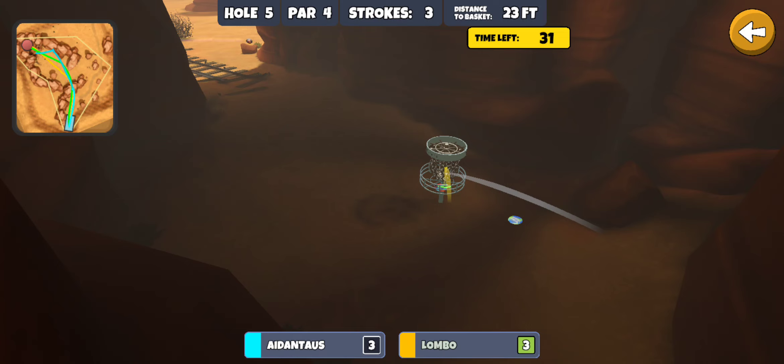Aiden, where you at? Here he comes, bouncing around in there. He's gonna get the par. He must have trouble getting over the rock formation — that's why. He's throwing for par right now. Might not be able to see his disc so he's messing around with it. There we go.